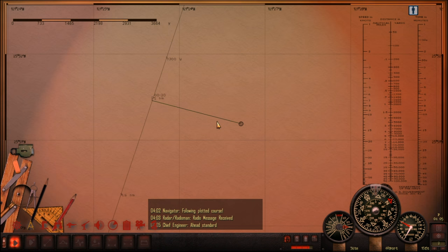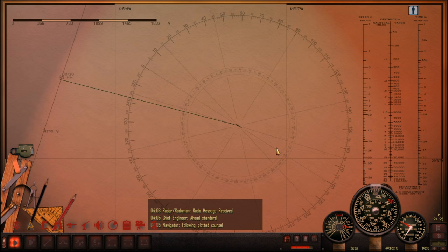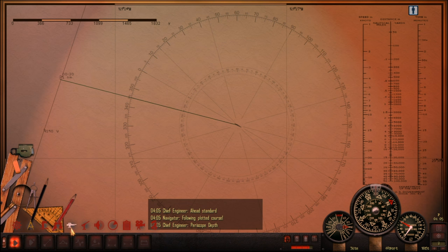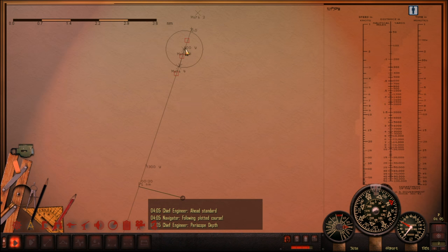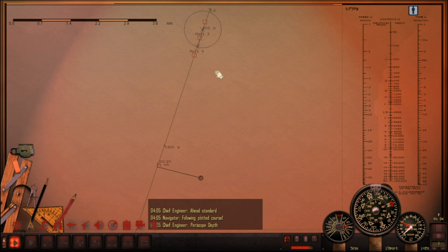Maneuvering at periscope depth is not much fun. So once we've straightened out a little bit, we'll do this now. Periscope depth it is. Gone to battle stations. Let's do this. We're going to hopefully have at least 2 targets. We'll sink at least 2 of them. There's no... they seem to be unescorted. So maybe we could even just use the deck gun and sink a lot of them. But we'll do this properly with the torpedoes. I'll just let them get a little bit closer, see if I can identify them all, and get back to you very soon.